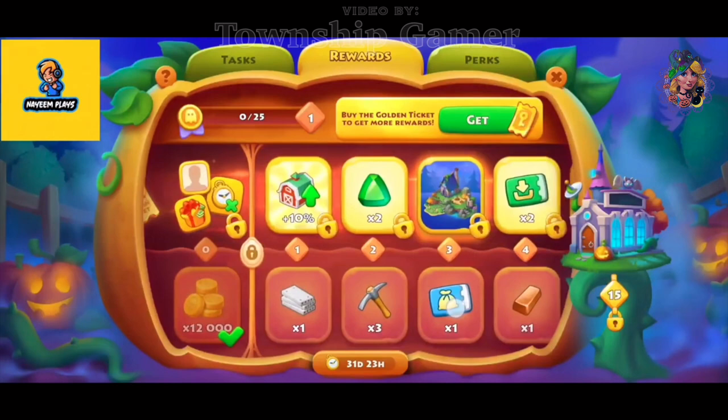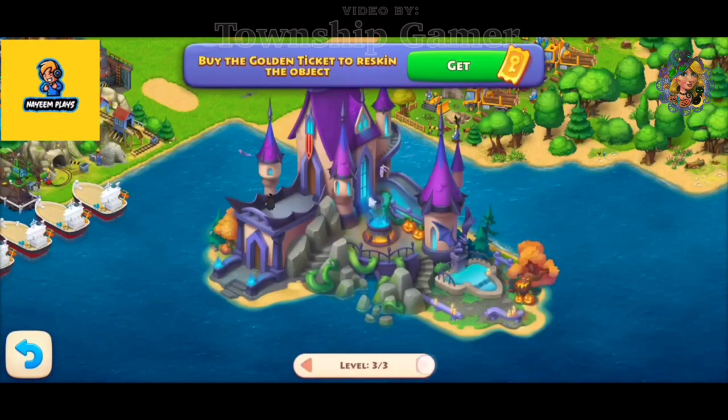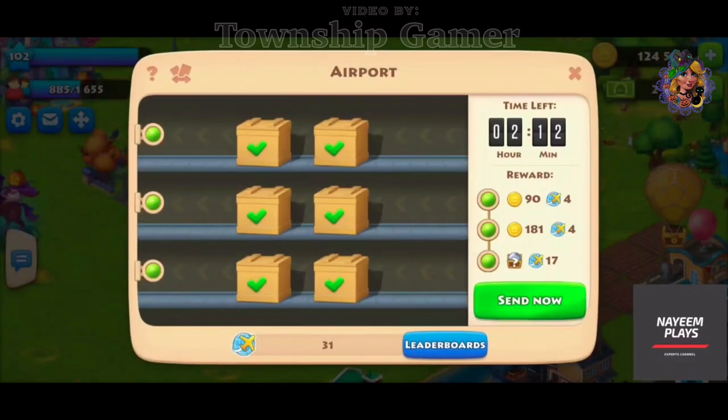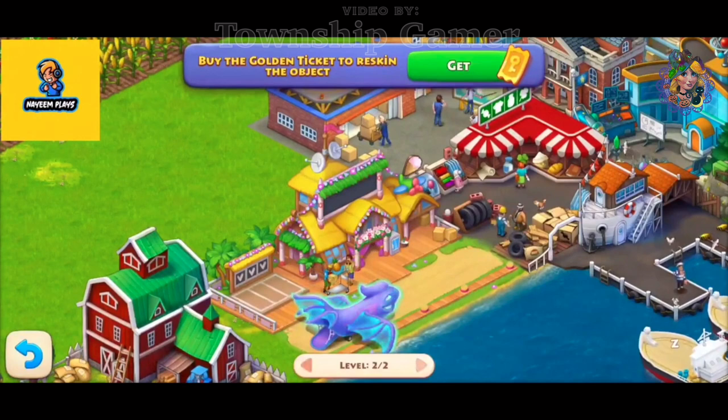Some highlights of this reward list consist of the Fortress Skin, which is upgradable in 3 levels, the Airport Skin, and also the Airplane Skin, which has 2 levels you can upgrade.